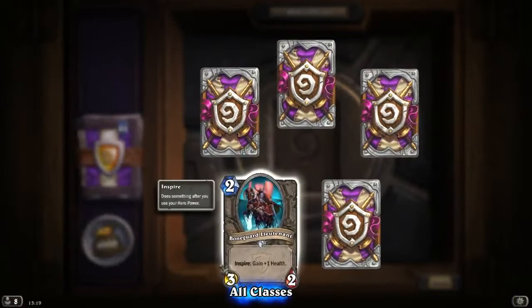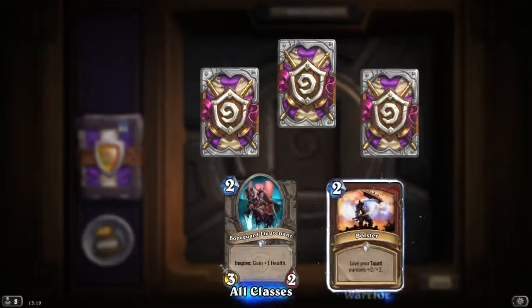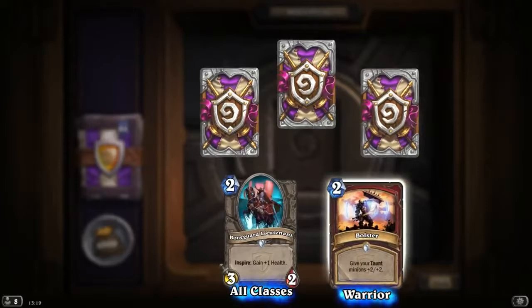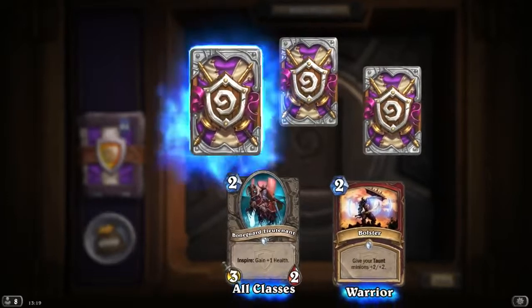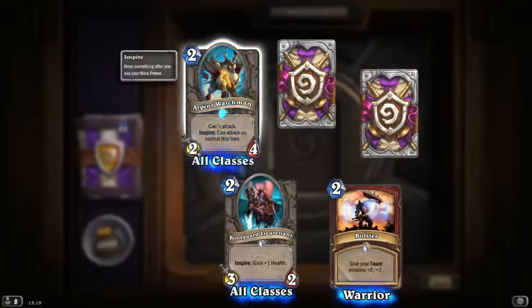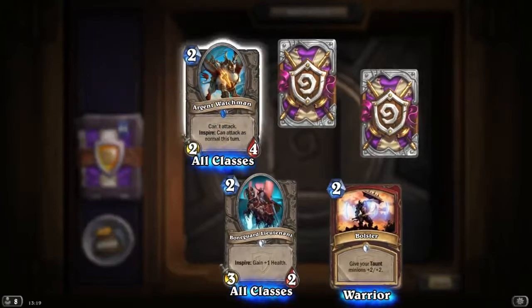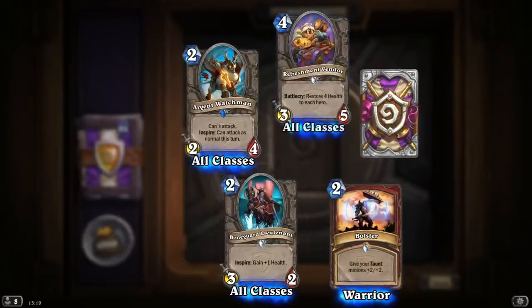Bungard Lieutenant: 2 mana 3/2, Inspire: gain plus 1 health. Bolster — probably the worst card in the expansion: give your Taunt minions plus 2/plus 2. Just sad to see this. Argent Watchman: can't attack, Inspire: can attack as normal this turn. 2 mana 2/4 — I think it's an okay card.